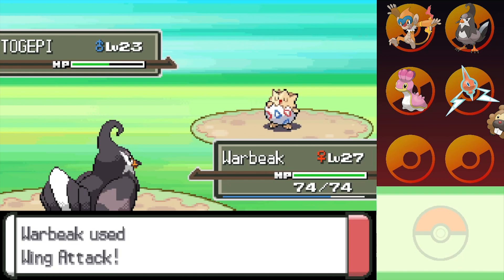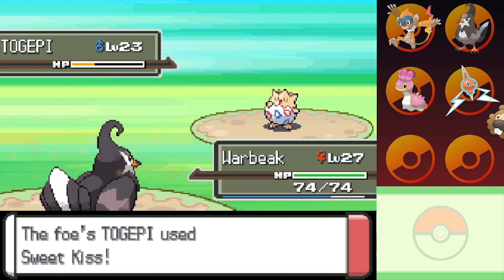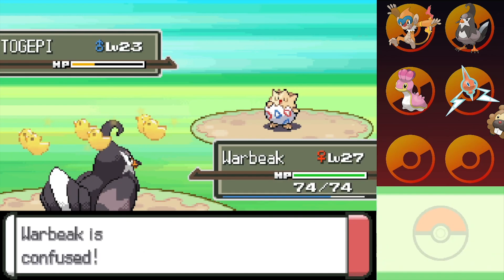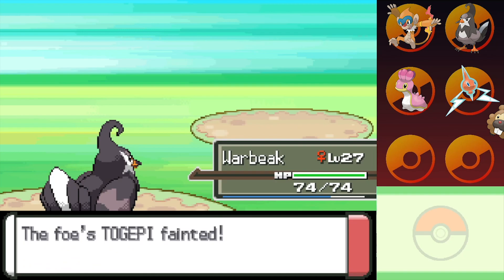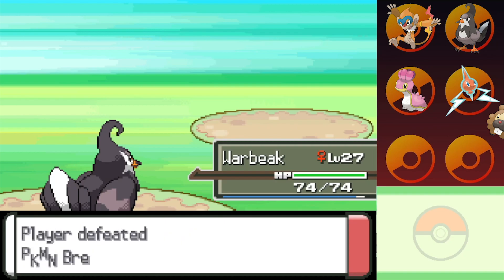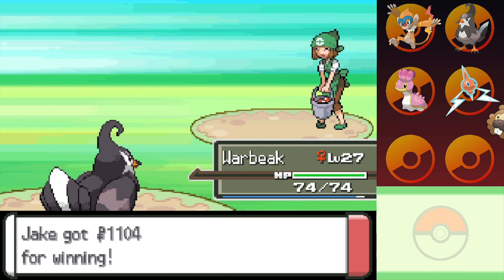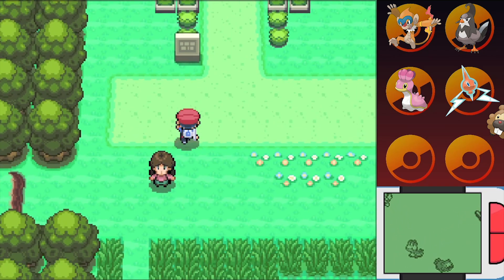We're going to hit this Togepi with our Wings of War — which, kind of messed up. Don't you think it's kind of messed up that we're making our bird beat up an egg? Like, our bird was an egg at one point in time. Also, do you think if you had a Staravia IRL and it was a female, like, would you have to deal with it just laying eggs sometimes? And then what would you do with them?